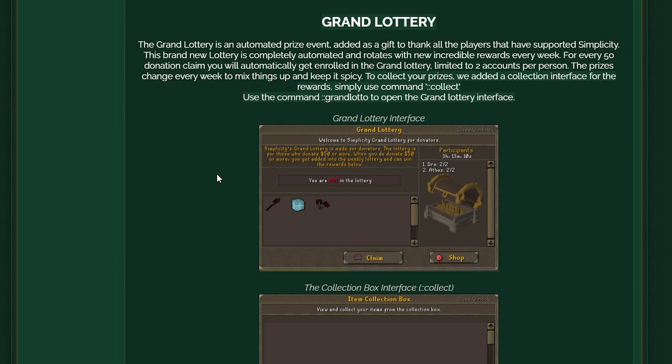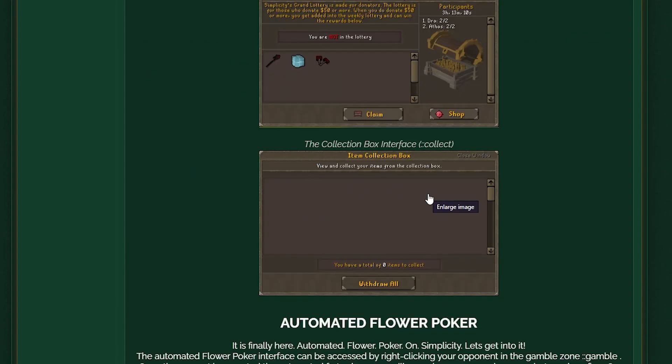Next up, the Grand Lottery — an automated prize event added as a gift to thank all players that have supported Simplicity. This brand new lottery is completely automated and rotates with new incredible awards every week. For every 50 donations claimed, you'll automatically get enrolled into the Grand Lottery, limited to 2 accounts per person. Prizes change every week to keep it spicy — demonic hammers and extra goodies — collect them inside the collection box at ::collect.